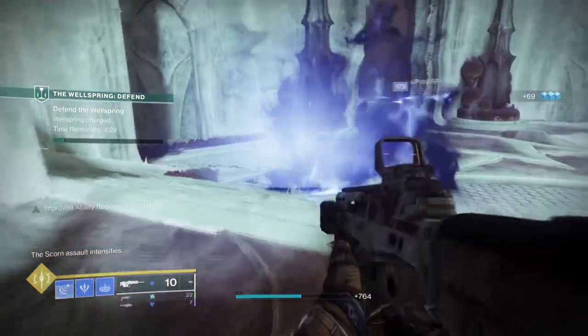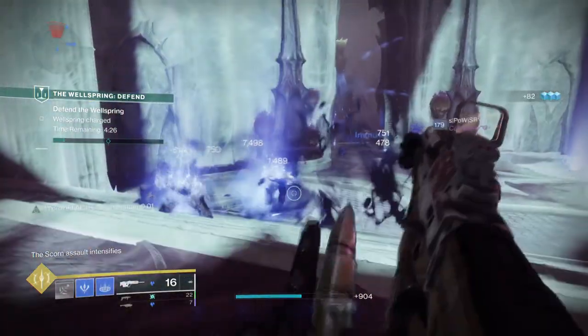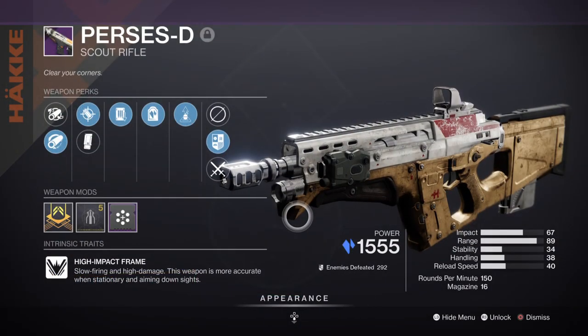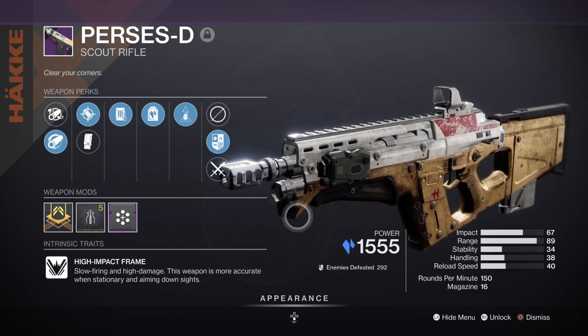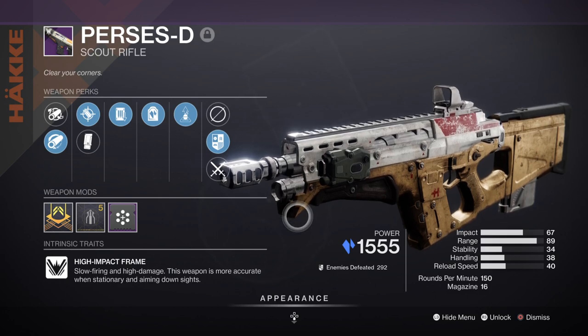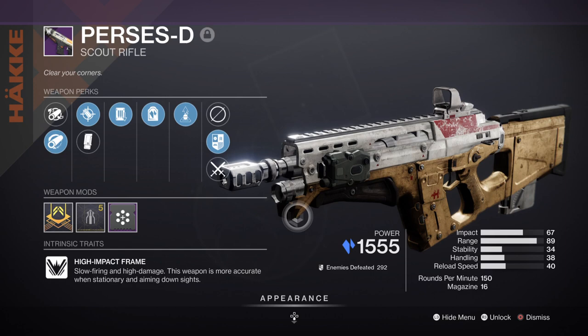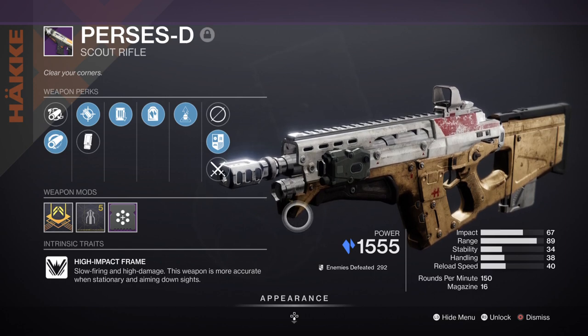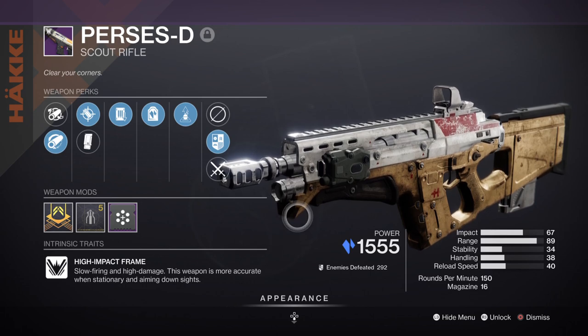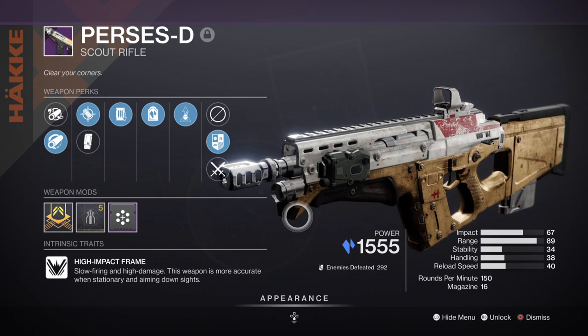Weapons are very simple — you only need two. My primary is the Perseus Deep Scout Rifle with Shoot to Loot and Headstone. Both perks are very good at their job: Shoot to Loot allows you to collect ammo from a distance and Headstone allows us to create stasis crystals upon kills. This is ideally a weapon you'll want to try and get, as Shoot to Loot can really help in tough moments if you see a heavy ammo brick in the distance but can't reach it, while Headstone lets us easily create glaciers as many times as we like. Headstone on a Scout Rifle has been a long time coming, as Scouts have an easier time connecting shots via precision hits.